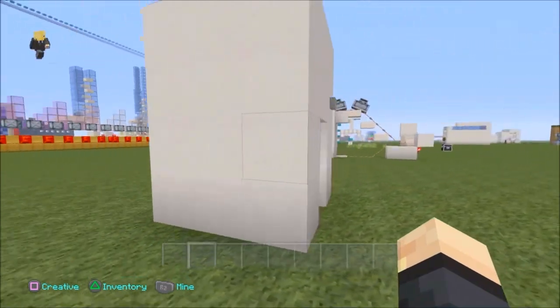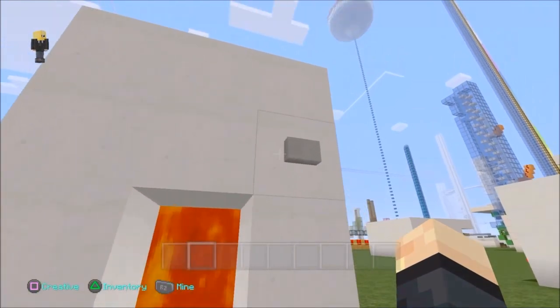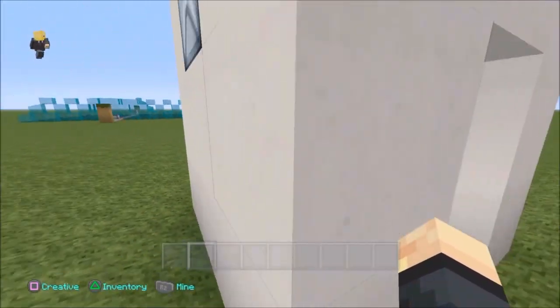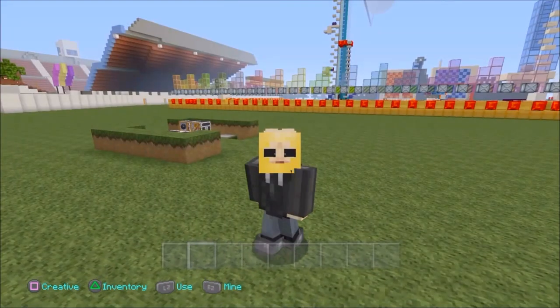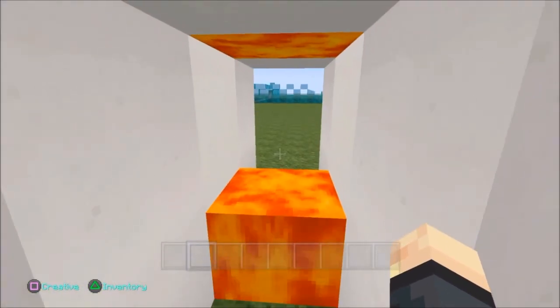It is very compact. It's three by three — like a square. It's very easy and low on resources. All you need is two buttons for either side, one piston, one bucket of lava, and a bucket of choice. That's it guys. It's very simple.